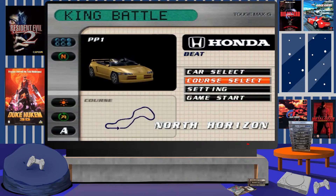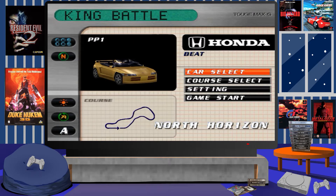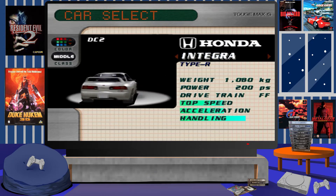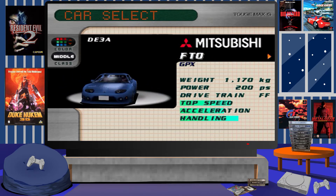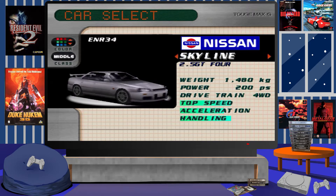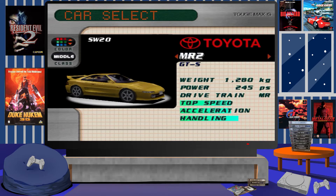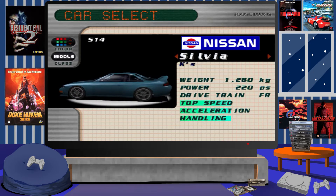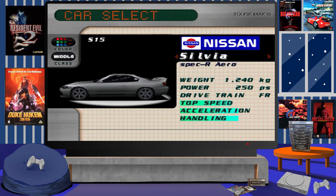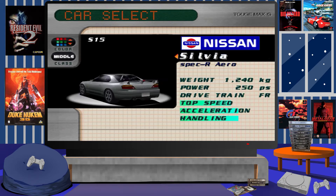Couple that with the drift mechanics and improved handling physics, and it's probably the best game in the series with all those elements combined. It's great to see that evolution of sequels just getting better and better. This really shows what was possible with the PlayStation at that time — the graphics capabilities were being pushed to their limits as developers understood the console more over its four to six year lifespan, producing higher quality games than what was seen in early titles.